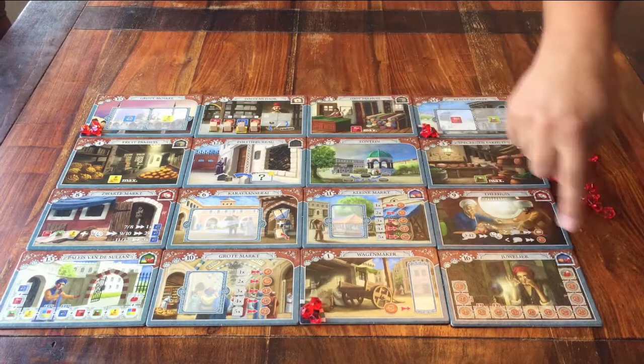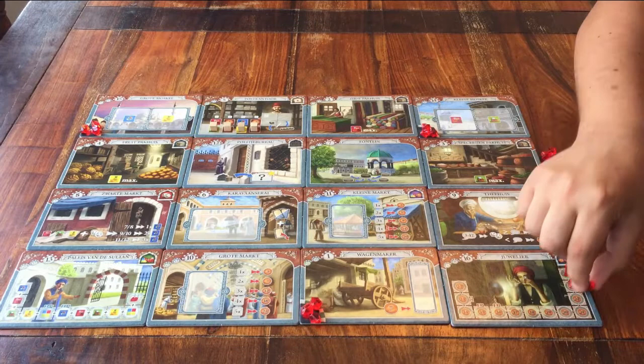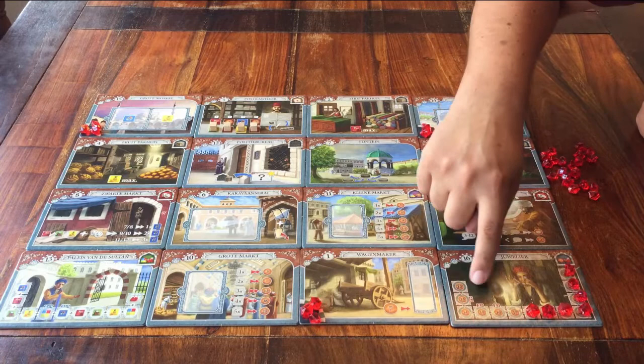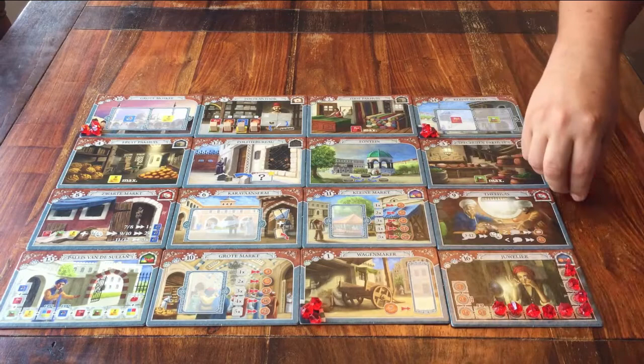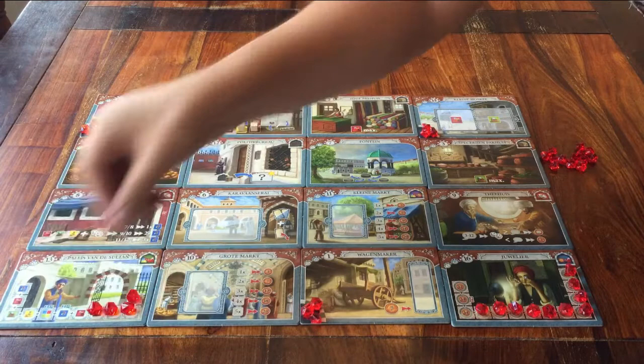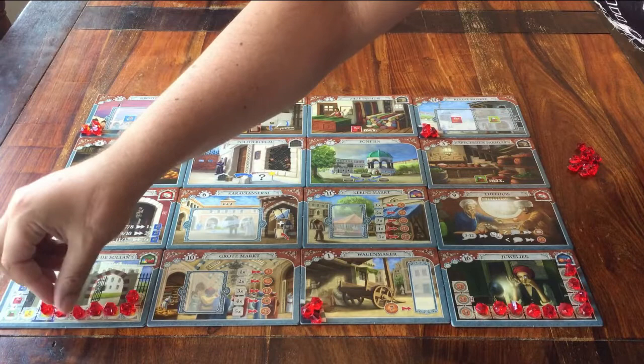Let's go for the Gemstone Dealer first. You start on the last space and work your way forward. Look at the board for where you have to stop. I'm playing with 3 people, so my last ruby goes on the space that says 3. Then I do the same for the Palace — I start at the back and put a ruby on every space. When I reach the one that's for 3 players, I stop. I've got some rubies left, but they can go back in the box.